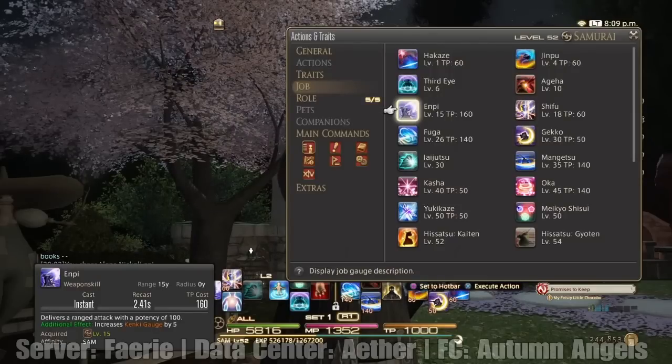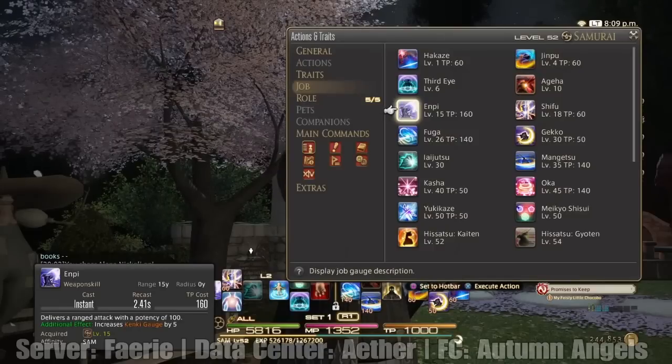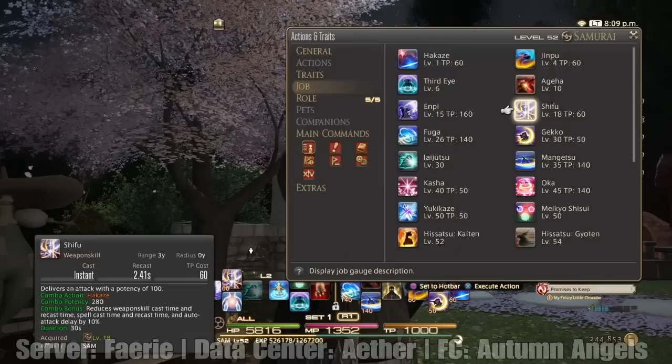NP delivers a ranged attack with a potency of 100 and increases Kanki gauge by 5. I use NP as an opener sometimes because of that Kanki gauge increase, but I'll get into that later on.